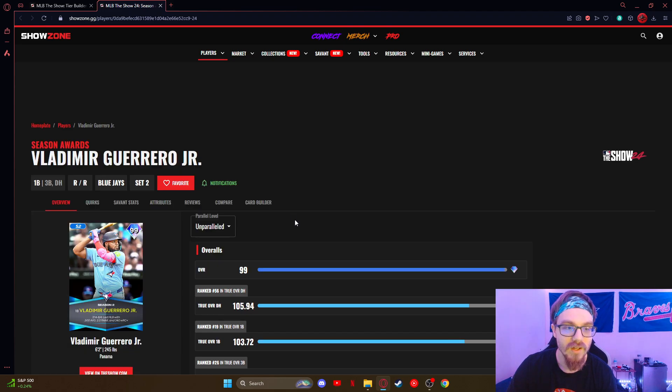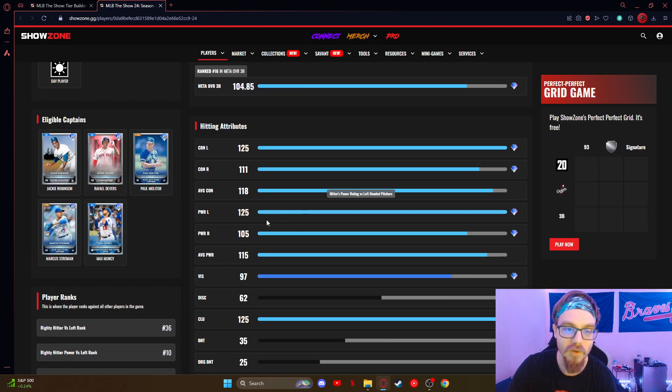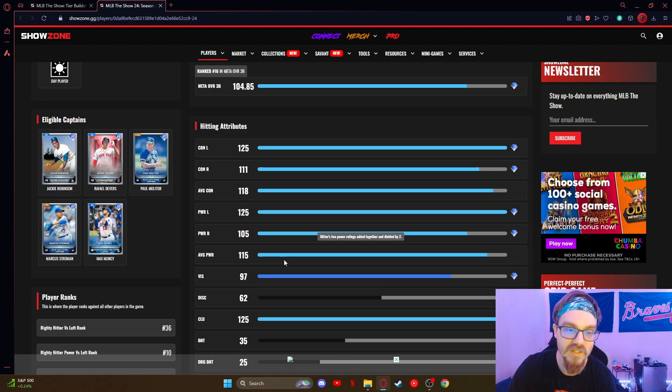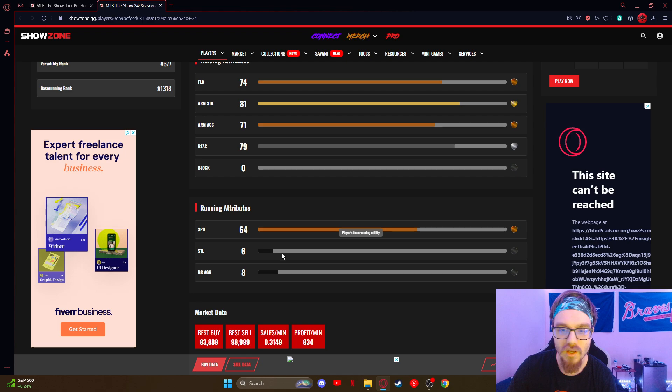Vladi Guerrero Jr. — another new guy. Not the best quirks — breaking ball hitter, first pitch hitter. But 115 average power, 118 average contact, and he fits some of these boosts. Really good fielding — better than I thought they would give him. 64 speed, which is really good for a Vladi card.